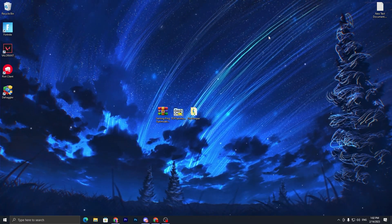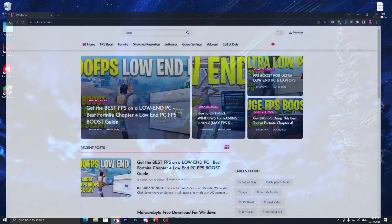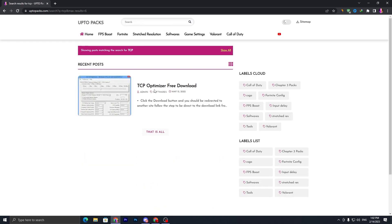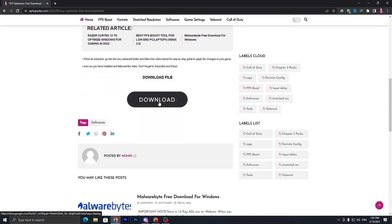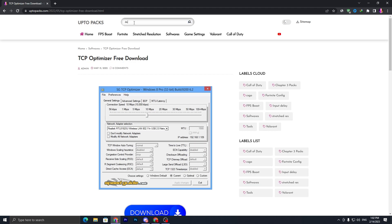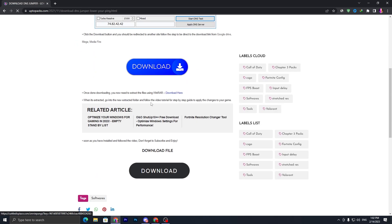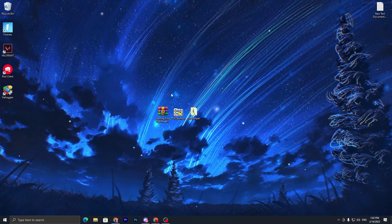Once you reset your network settings and restart your PC, download the TCP Optimizer tool — link available in the description. Open the link, go to the website search, type 'TCP', press Enter, find 'TCP Optimizer free download', scroll down, click the download button. Then search 'DNS' on the website and download 'DNS Jumper - Lower Your Ping' as well.